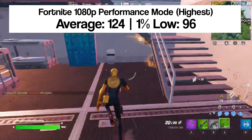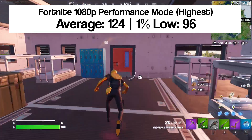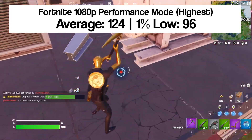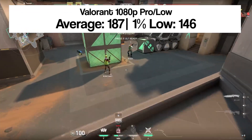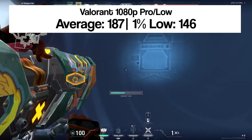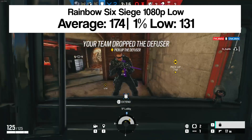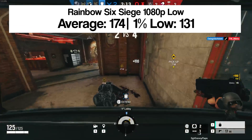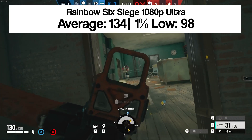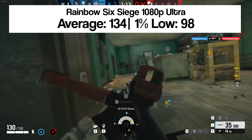Fortnite at 1080p performance settings gave us over 120 FPS on average. Unfortunately we were being bottlenecked by our CPU, but this is still a great result — an i7 4770K can be had for about $40, giving you a fair bit more performance. In Valorant, we got 187 FPS on average, with 1% lows still above 144 frames — meaning you could use a high refresh rate monitor. Back in Siege at 1080p low preset, we got 174 FPS average with 131 as our 1% low. Bumping up to 1080p ultra, we still get 134 FPS on average with a considerable increase in visual quality.